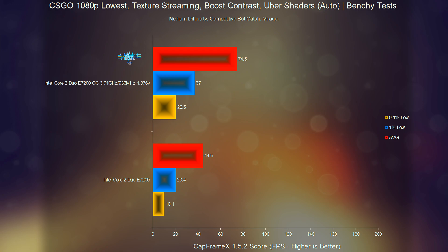Stock clocks managed average, 1%, and 0.1% low frame rates of 44.6, 20.4, and 10.1 fps respectively, with the overclock boosting these up to 74.5, 37, and 20.5 fps respectively. This is a fairly significant and quite noticeable increase in performance; however, the frame times are still noticeably inconsistent, with micro-stuttering throughout the entire test, and spikes of around 30–60ms and more in the 95–120ms range.